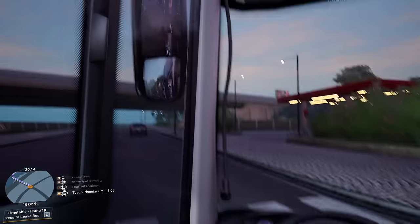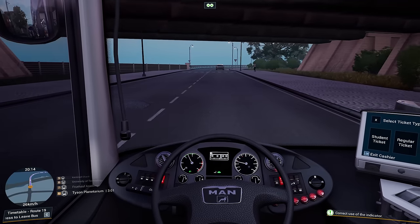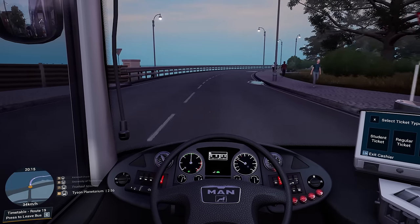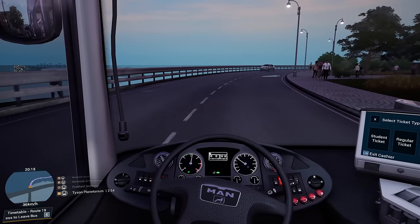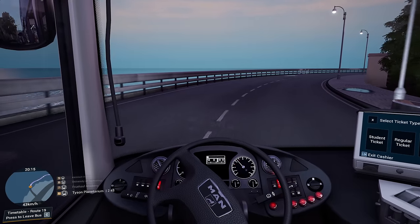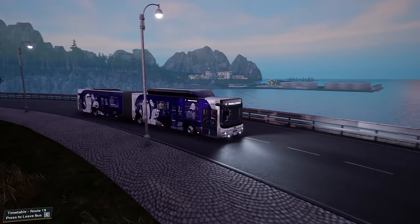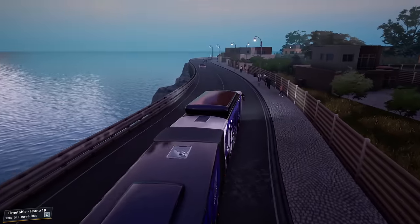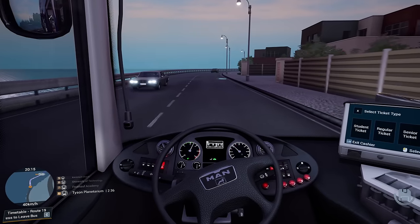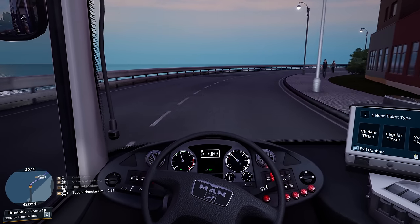We've not driven this bit of the route much, have we? This bit out here we tend to neglect. Sunset over the harbour down there. This is actually one of my favourite bits of map. I like how you can just see the rest of the map - it all kind of links up quite well, doesn't it? It's nice. Just this nice road looking out to sea.